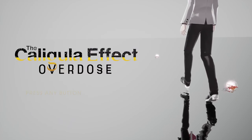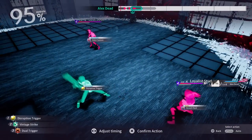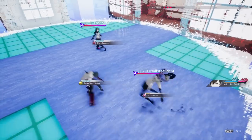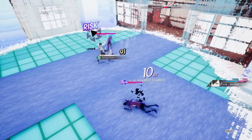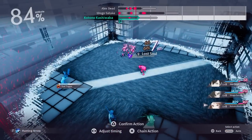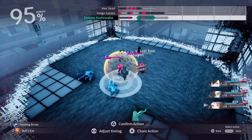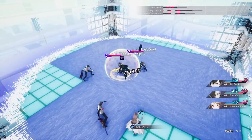The Caligula Effect Overdose has a very unique battle system for a JRPG. It's one part turn-based, one part real-time, while all adhering to a unique time manipulation mechanic called the Imaginary Chain. This can all be somewhat confusing to understand at first, but once you learn its intricacies, you will start to appreciate how complex and tactical this system really is.